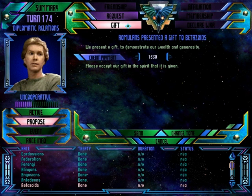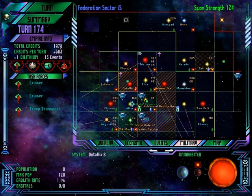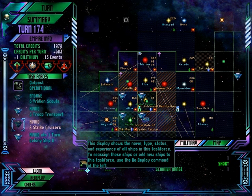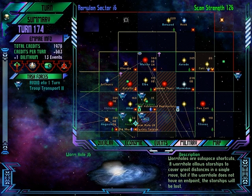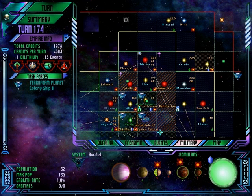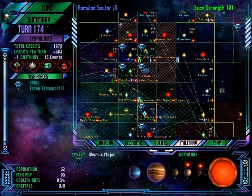Betazoids, here's some more money. We present a gift to demonstrate our wealth and generosity. We're full of emotion, Romulan passion and love. I hope that doesn't destroy our colony ship. Hopefully these guys are repairing at the outpost — that would be nice. We can have this colony ship terraform. I would like to terraform down here too, but I don't think that's a huge priority.